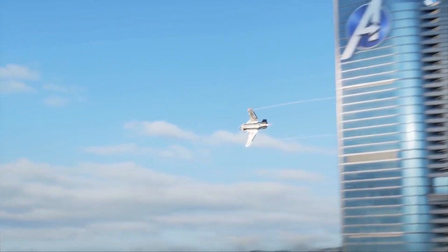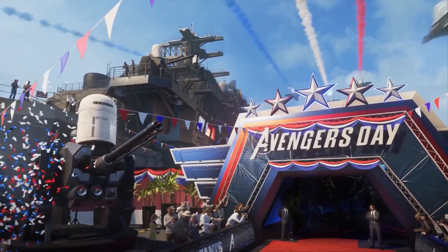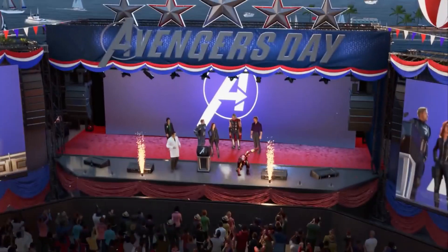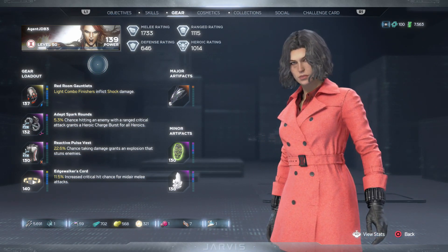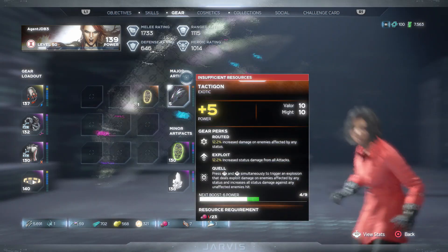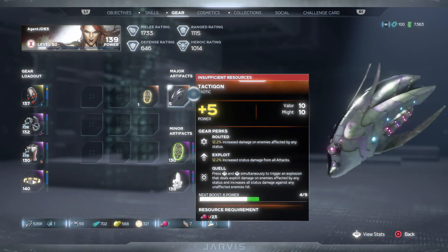My first tip is pretty obvious: play and finish the campaign first. Not only is it a good story that's action-packed and cinematic like the movies, but it'll also help you in multiplayer since you play as all the different characters, boosting both character and power level for each of them. You'll avoid multiplayer spoilers, earn cosmetics, legendary gear — the yellow tier — and exotic major artifacts. The rarity goes white, green, blue, purple, yellow, and exotic.